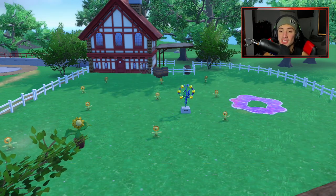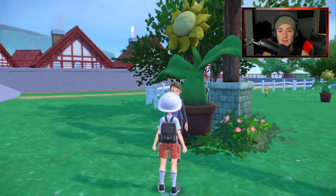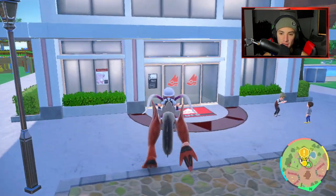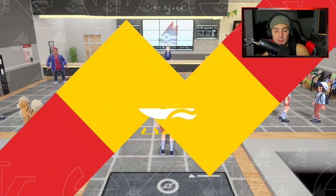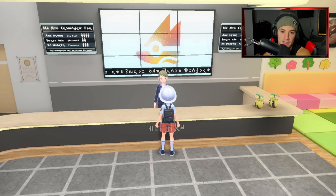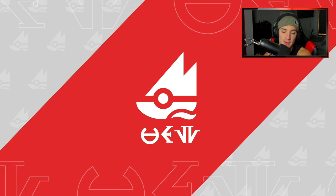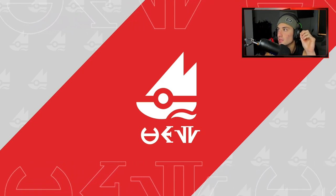Now that we passed the test, we can head right into the gym and defeat our second gym leader. It's grass — we're going to dominate it. We got a Fire and a Flying type. My friends who picked Quaxley said this gym actually gave them a lot of trouble — they said the ace Pokemon was just ripping into them and they lost a couple times. I was like, that's why you guys are not the very best like no one ever was. Let's get it — do I have my Pokemon healed? Doesn't matter, we're going to steamroll it.